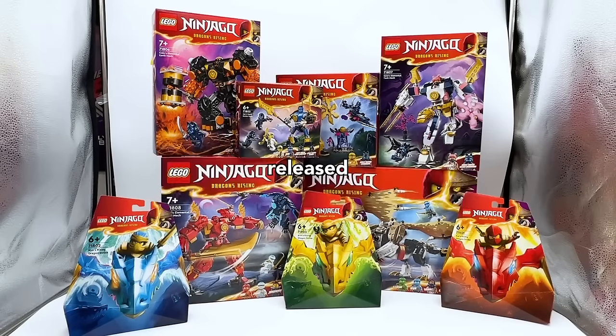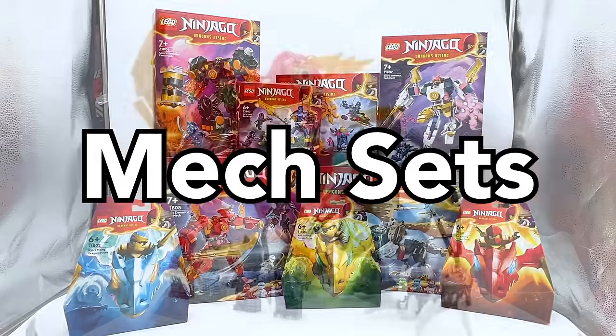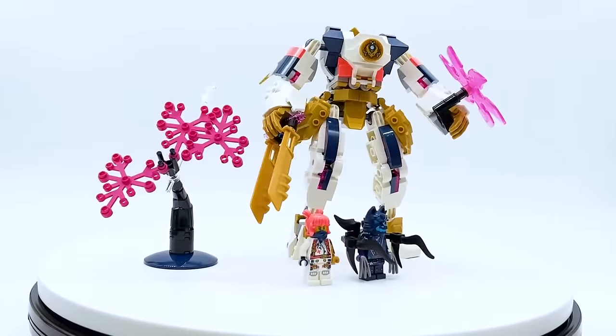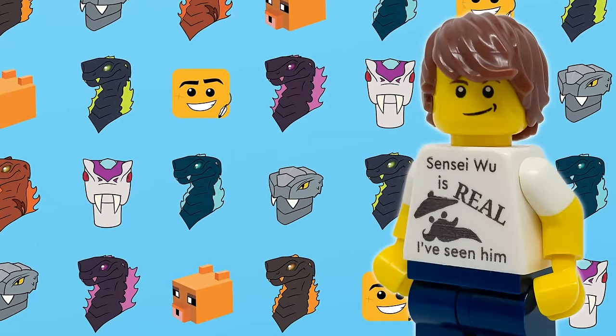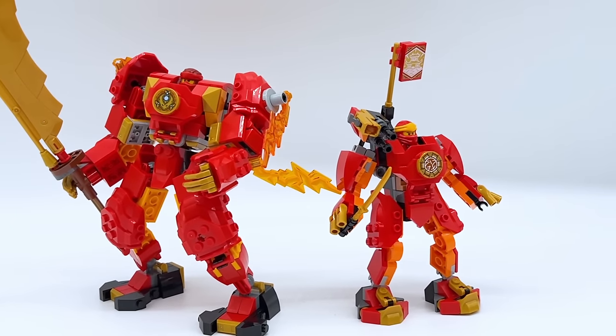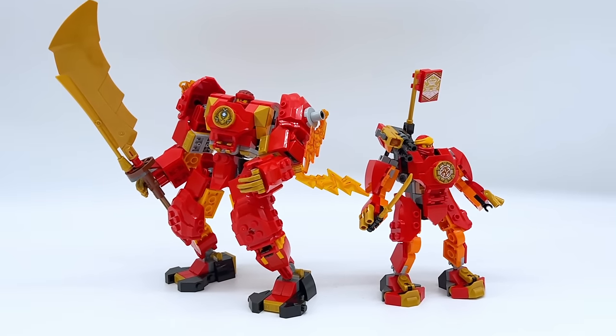In January of 2024, LEGO released three new Ninjago mech sets: Kai's Elemental Fire Mech, Cole's Elemental Earth Mech, and Sora's Elemental Tech Mech. These are, in my opinion, one of the best lines of Ninjago mechs that we've ever gotten. They're a spiritual successor to the Evo mechs, using a lot of the same parts, but they're significantly bigger while still being a great value.